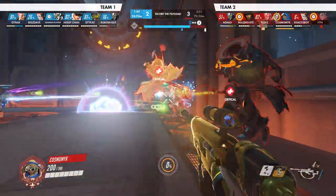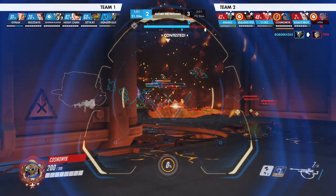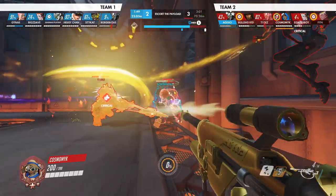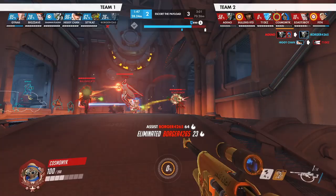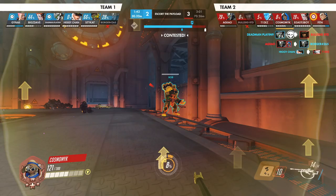Instinctively, you've got to learn to sleep dart — this is a mechanical thing. Reinhardt charge is the perfect time to go for a sleep dart because it's predictable and it can save your teammate. It's one of those instincts you have to drill into your head, so hopefully you'll keep it in mind next time. Your McCree pops his high noon, gets it deflected by Genji, and the Bob comes through — you've got to sleep him. Good job.